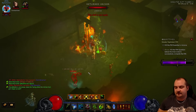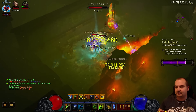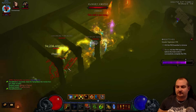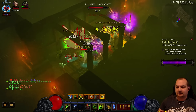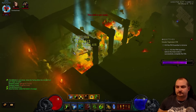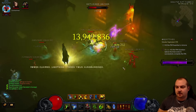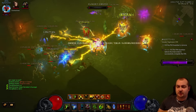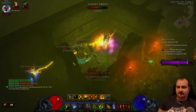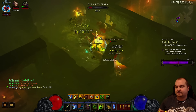Those globes are just jacking our DPS up so high. That Firewall alone - you can kill so much with it, it's just crazy. Conduit! Nice! Got a Conduit Shrine, using Focus and Restraint. Make sure you've got it up all the time because it just wrecks.